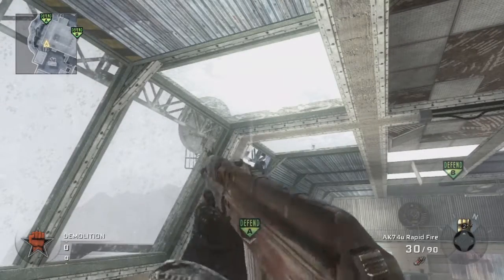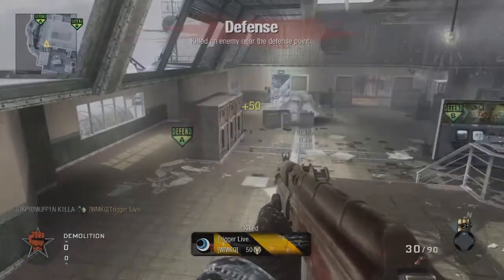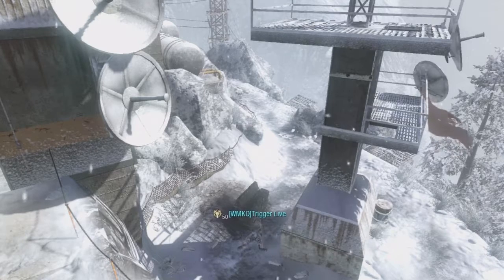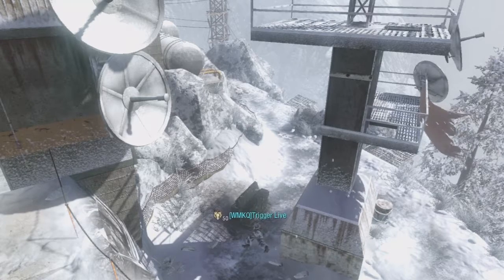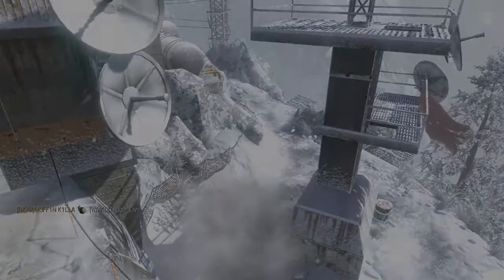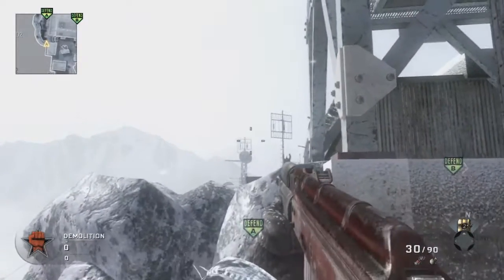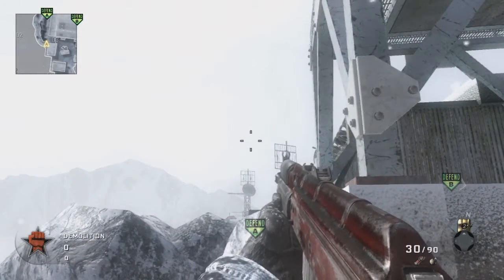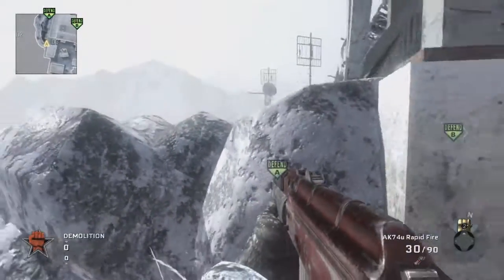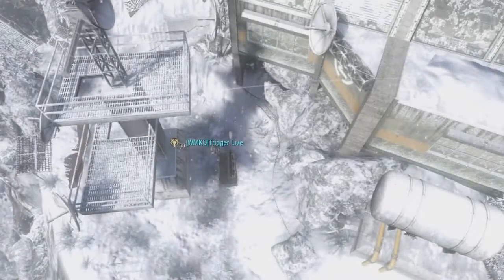Here's another spot right here. If someone's defusing A — you're attacking and you've planted and they're defusing — just kind of line it up with the bar at the top there and it will bounce off that back tower and land behind and get you a nice little kill. This is another A spot if they're defusing. Line your cursor up with that first tower and then bring it up to about where that second tower is and kind of jump into the rocks there. It's at the back of the map and it'll bounce off that tower again and get people that are defusing your plant.